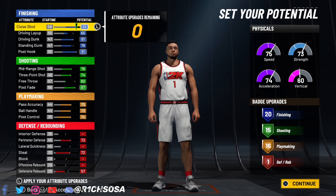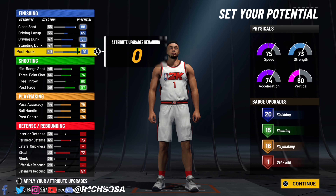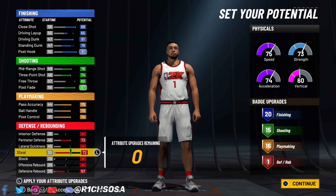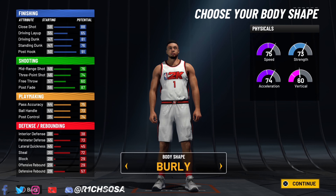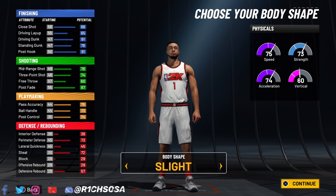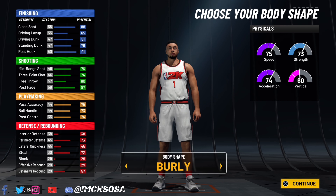This is more of a 1v1 type build, even 3v3, running the guard as well as running twos. You can take this build into any game mode. Everything is about to change once we get into the body shape — I'm going to go with burly. Both burly and or builds are really good options.